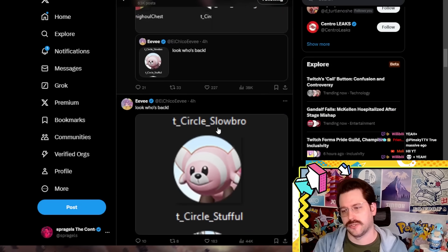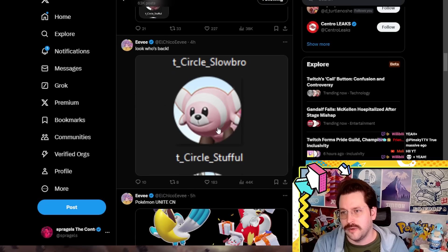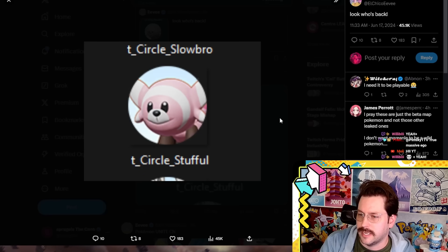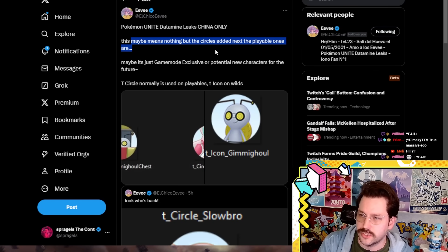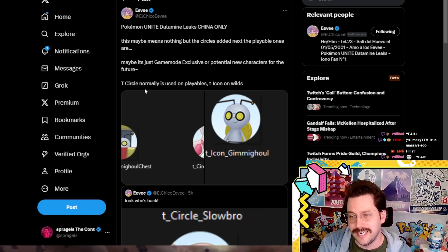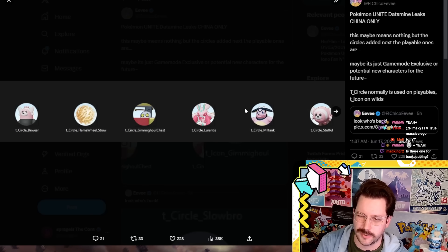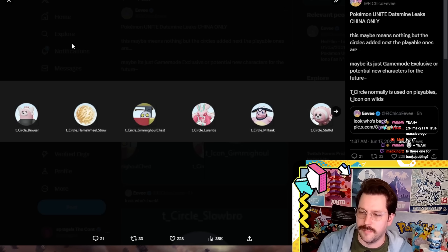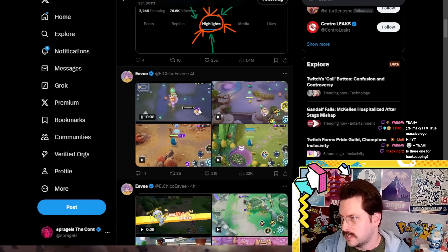Here's a really interesting thing — this is where we could be having a new character. I think it's very possible we could be seeing a new character in the Chinese version that is not yet in our version. He's got Stufful here as this little circle, and he mentions the circles added next to the playable ones — maybe it's a game mode exclusive or potential new characters. The T-circle is only normally used for playables. So it's possible these are characters: Lurantis, Miltank, Stufful, Bewear — all of them coming to the game. Or this could just be something that happens in a particular mode where these Pokemon are unlocked.